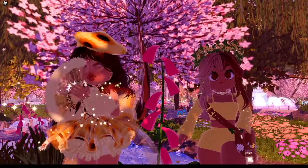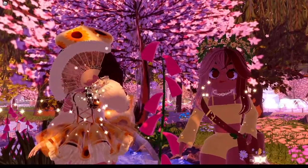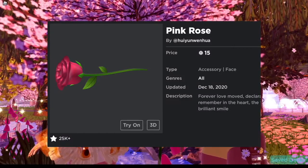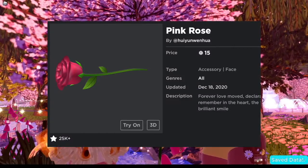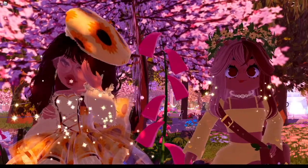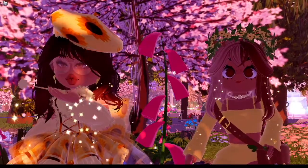After you've followed those steps to get the free Robux, or if you already have some, you can go into the Roblox avatar shop and search 'pink rose.' This rose should come up — it's only 15 Robux and it looks almost identical to Rosie's rose. You can buy any other rose you want, but be sure to choose a color you like.